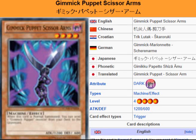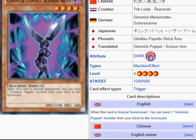What's up everybody, Yu-Gi-Oh 101 card review here to review another card coming in the TCG booster pack Number Hunters, coming July 12th. What we're looking at here is Gimmick Puppet Scissor Arms — and that is some huge scissors. It's a Dark Machine effect monster, Level 4, Attack 1200, Defense 600.